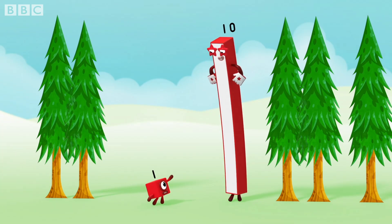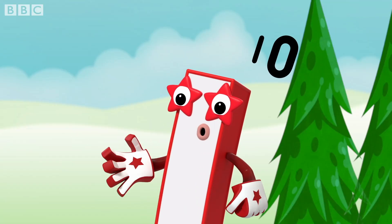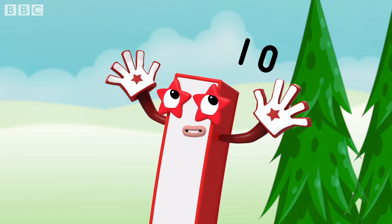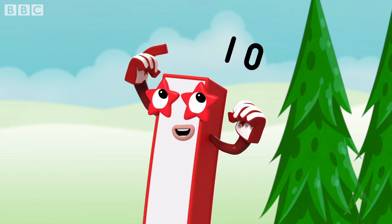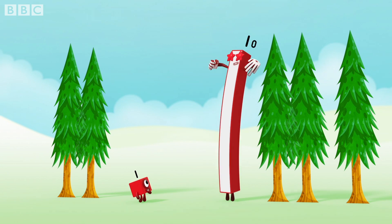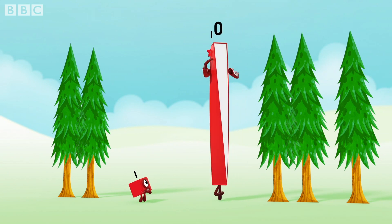Why have you got that round thing next to your one? It's a zero. I need my zero hovering in space. It's there to keep my one in place. And if you're wondering what it's for, it shows you I'm not one. I'm one ten and nothing more.